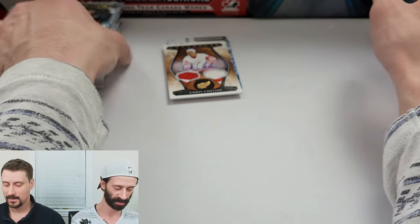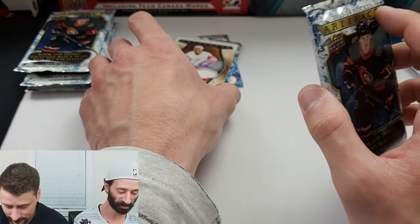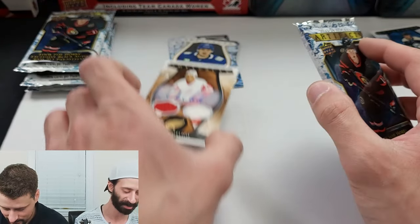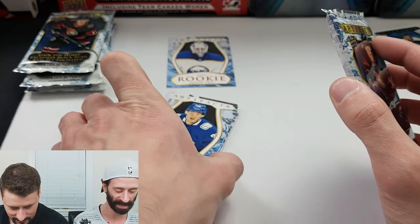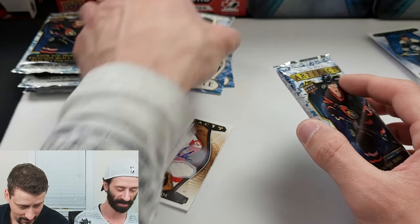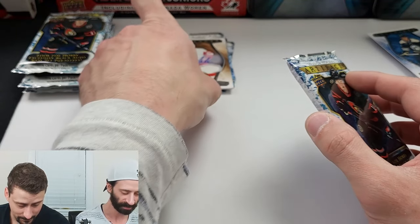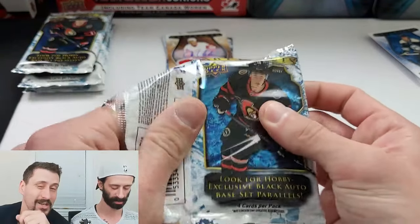That's a nice hit. In my first four packs I've gotten a dual jersey auto out of 45, a dual jersey out of 599, a rookie out of 499, and a rookie out of 299. A Crosby out of 599.